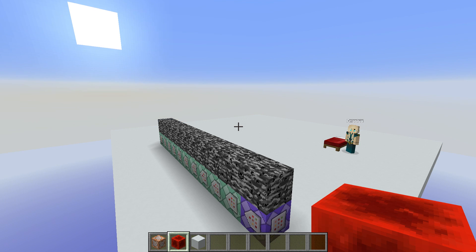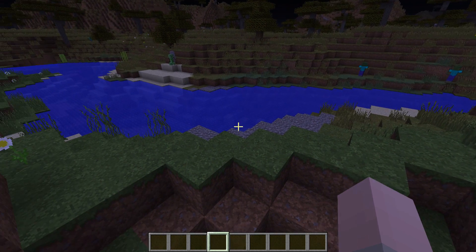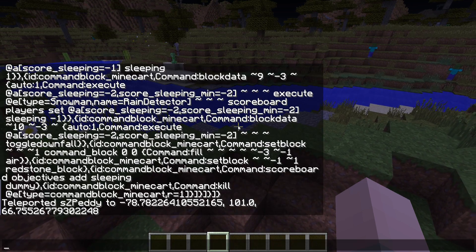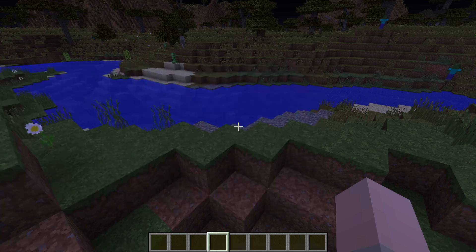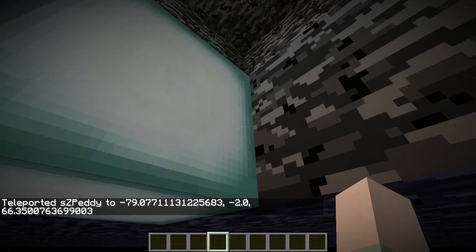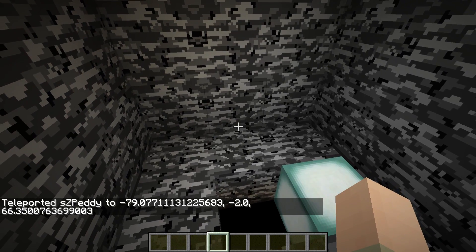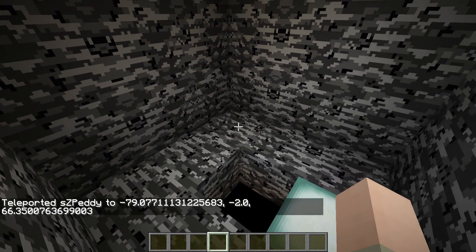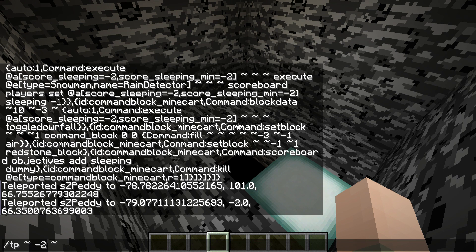I will show you how this works in just a moment, but before that I want to show you how to set this up. To set this up, go to the spawn of your server and then teleport yourself to the bedrock level. I recommend teleporting to the same coordinates with minus two in the Y coordinate, and make sure you are flying because otherwise you will fall into the void. Also you should be in creative mode and you need to make sure that you are an operator on the server and that command blocks are enabled.